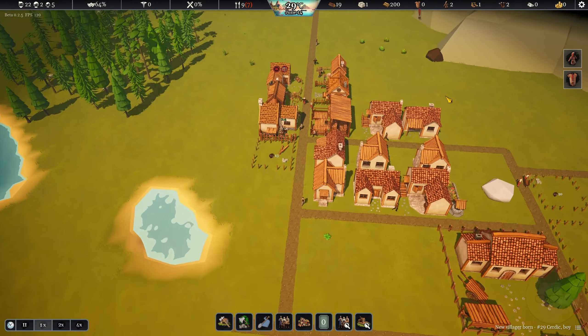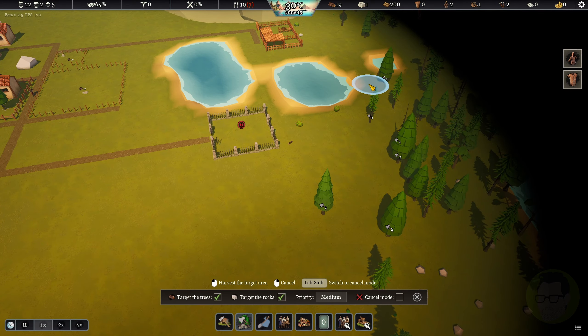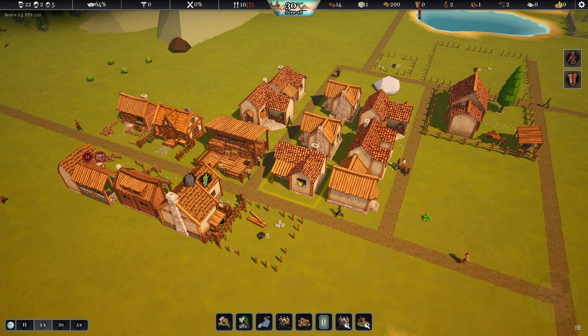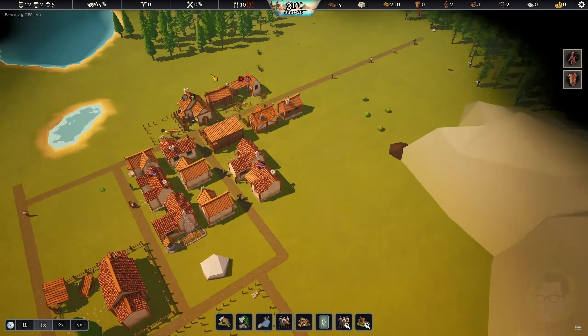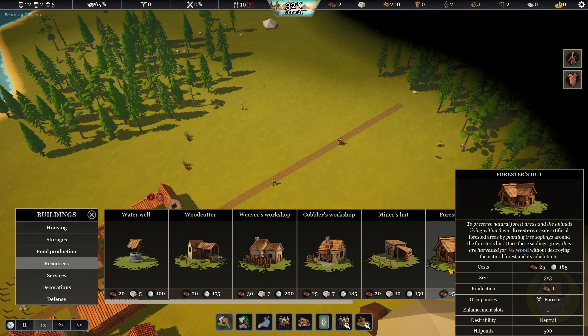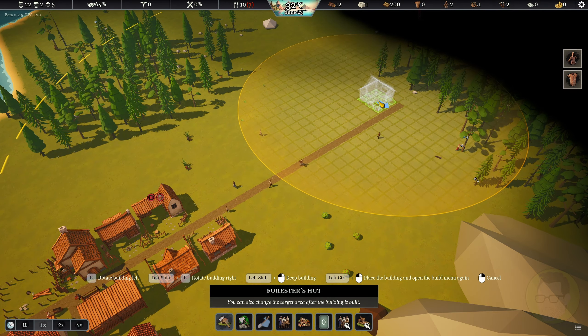Timber work is happening over here. They're starting to chop down these trees, which is okay. I know that we've got a hunting area in here, which concerns me a little bit. So we're probably going to need a forester - build a forestry area out here somewhere. We're going to have a forestry hut.